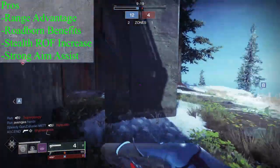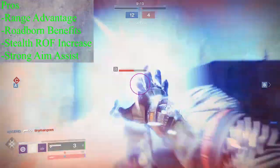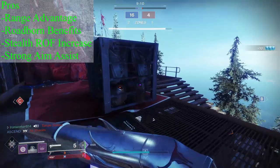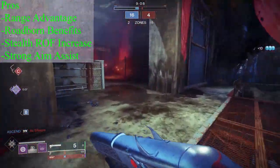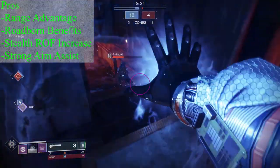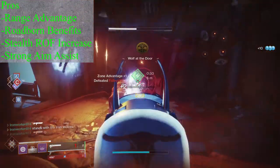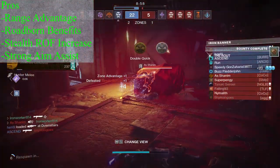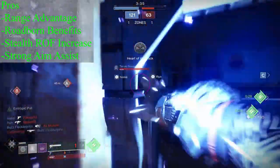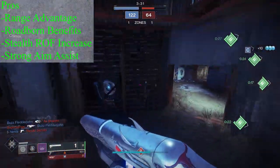Next, that very friendly aim assist value of 70 really makes a big difference. Compared to other slug shotguns, this really feels like it improves the critical hitbox of the Chaperone. Most slug shotguns have an aim assist value that hangs right in the mid-30s, with the exception being Blasphemer coming in at 61. But the point I'm trying to make is that Chaperone does feel much more forgiving — most of the time, you don't need that red dot directly on your target's face. Right next to the head will work in many cases, which is no doubt a reason many players are choosing Chaperone over other slug shotguns.